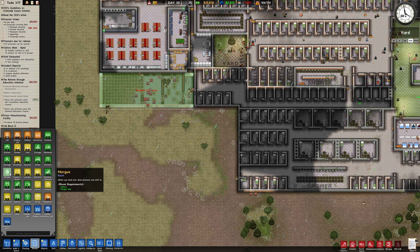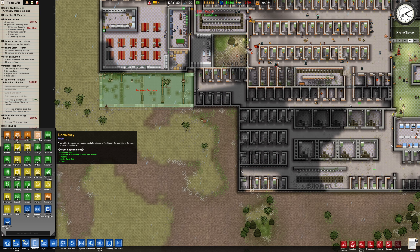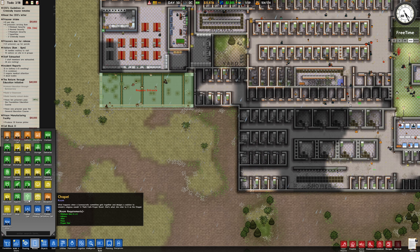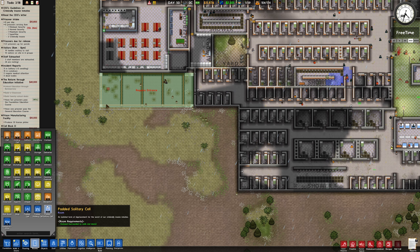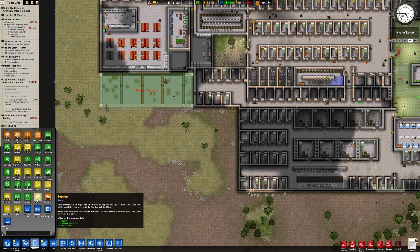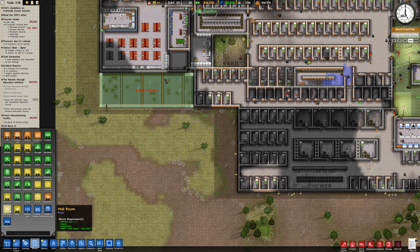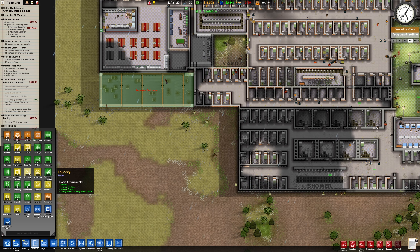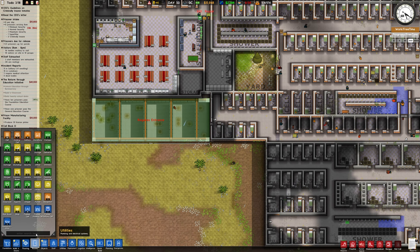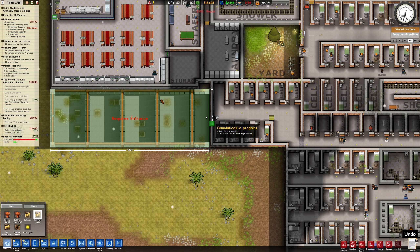What haven't we got? We've got morgue, dormitory, a chapel maybe. We haven't got a parole room. A mail room - we could probably squeeze quite a few in to be fair. I'm going to get access here, we can put an entrance in down here. Let's remove this wall and demolish this wall here a little bit.